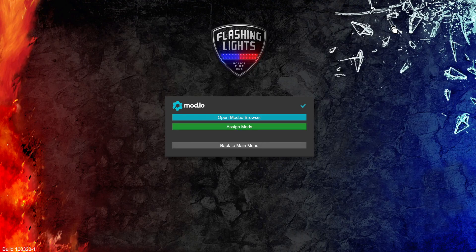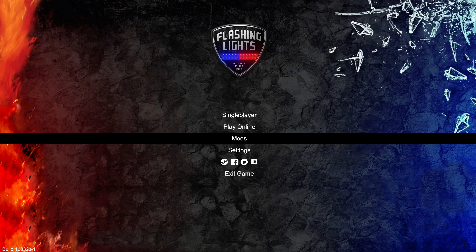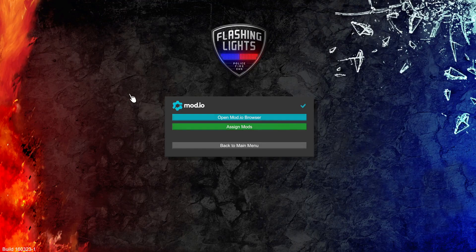The only thing they see different are the lights. Alrighty, so if we go to FL — here we are in the main menu — if we look down there is a new button called Mods, which is very very cool indeed. Now once you go here, there's gonna be a whole verification process. Go to your web browser, look up mod.io, and from there you can make an account. You do have to have an account in order to install the mods.